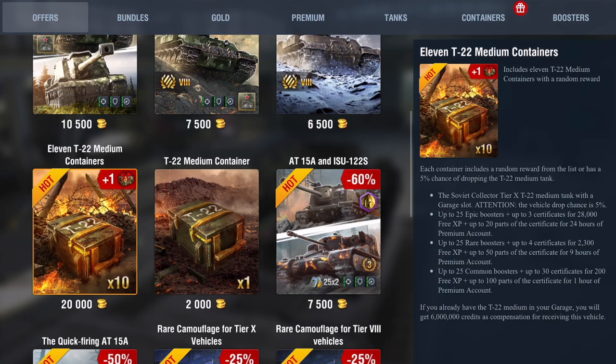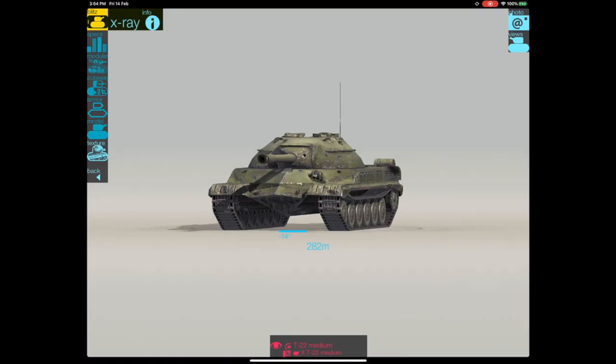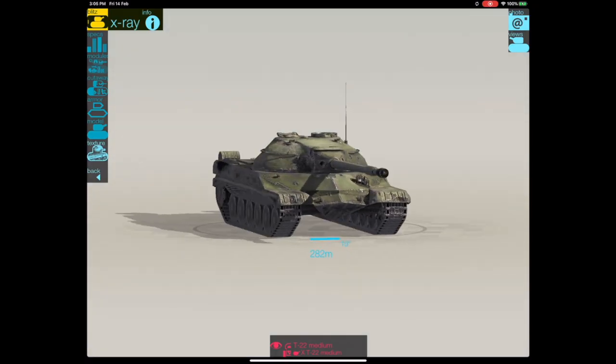The drop chance is still only five percent — there is absolutely no guarantee you will get this tank. However the price isn't too bad; 20,000 gold for 11 containers and the chance to get a very nice tier 10 medium tank is okay.